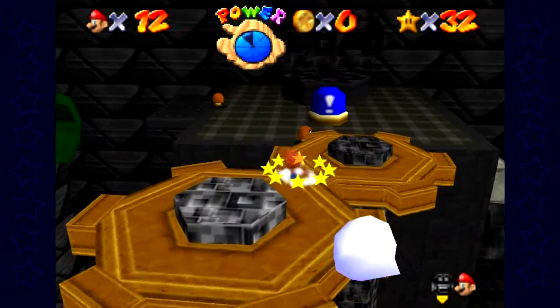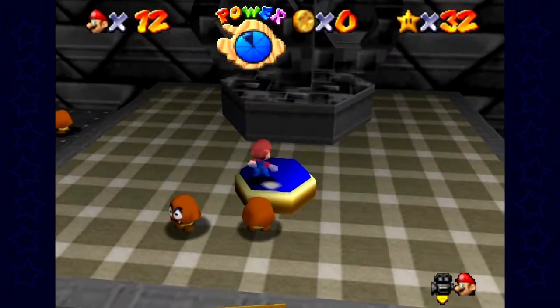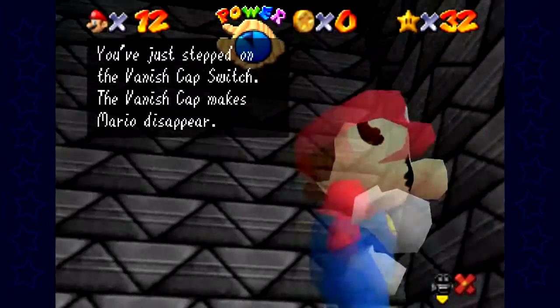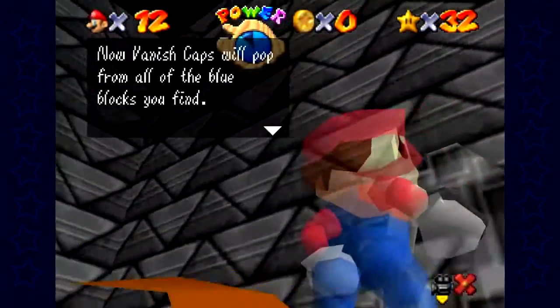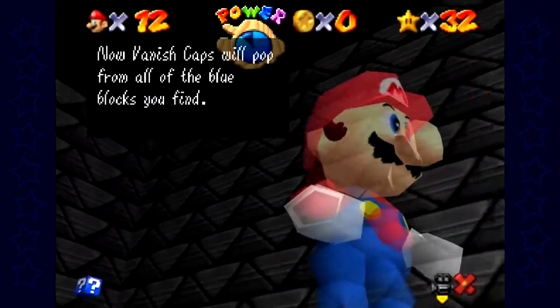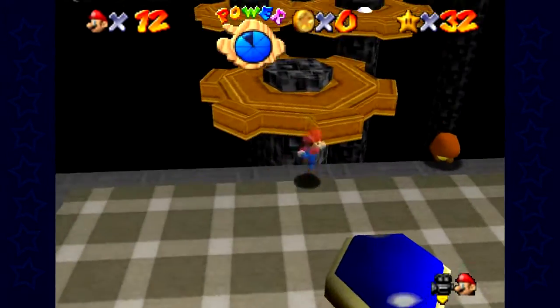The hidden star in this level is not actually eight red coins — it's five hidden spots. In-game text: 'You've just stepped on the vanish cap switch. The vanish cap makes Mario disappear. Now vanish caps will pop from all the blue blocks you find.' That was a weirdly worded sentence, or maybe I'm just bad at sentencing.